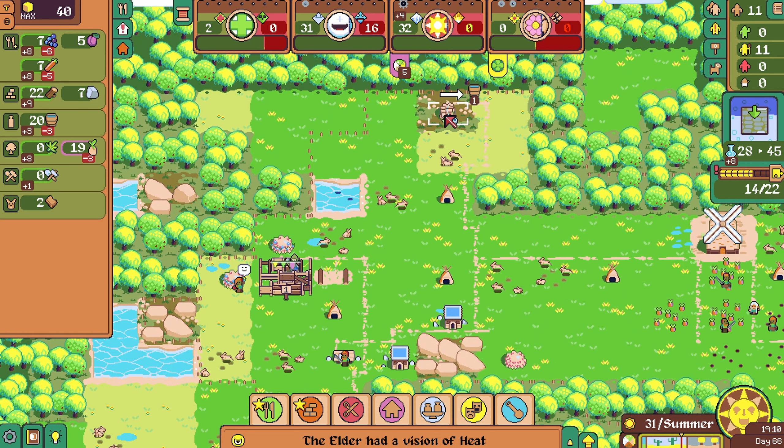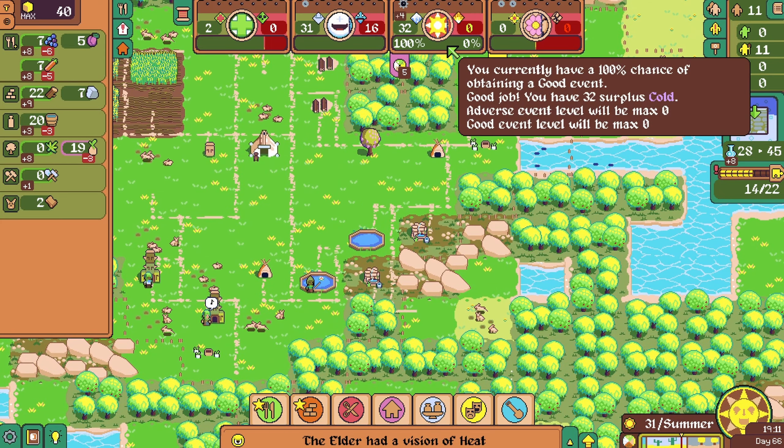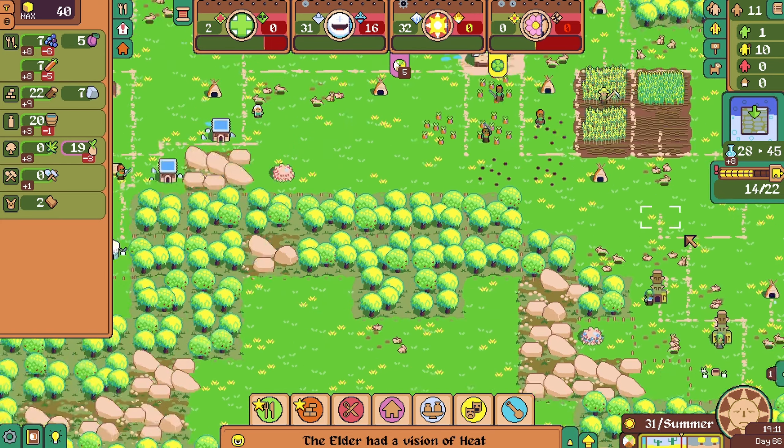Should I take one person out of the water? I also think we need to build more ponds. We're going to need the tools for sure. I almost wonder if I take the farmer out — we do need the herbs though. This guy's generating 32 surplus cold, which is probably more than we need. Let's take him out for now — he can build that.